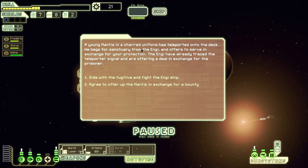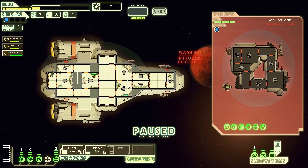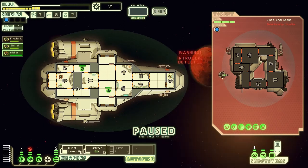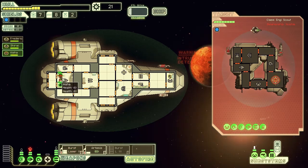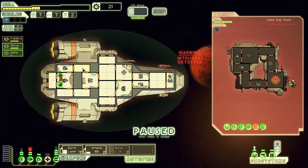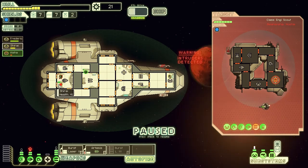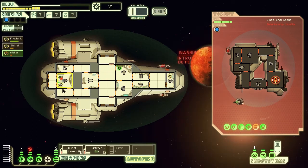We're going to offer up a potential crew member and see what reward we can get. It was a trap. So we've got to deal with this - we need to take out their weapon systems, that's the important thing because of that beam weapon. In the meantime we're going to send our crew to deal with that. Hopefully our shield just came up in time. Our shield operative is getting badly injured so we've got to pull them out and get them over to the med bay.